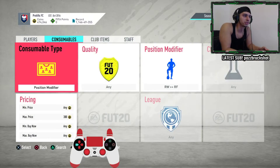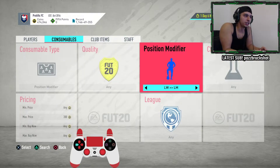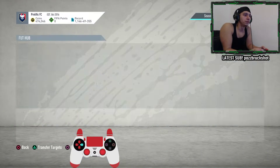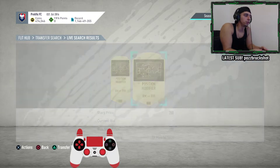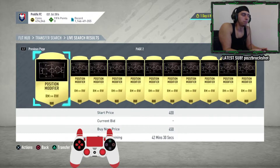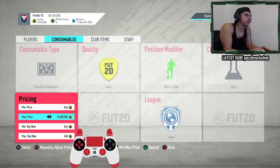You might be able to get some of them for around 200 — it just depends how many people are doing it. If people start to catch on, change it to right wing to right mid, but you've got to change your max price and check what the buy-now cap is. For this one it looks like 400 coins will be gone instantly.